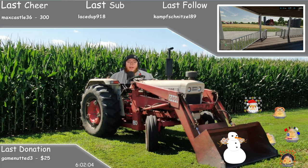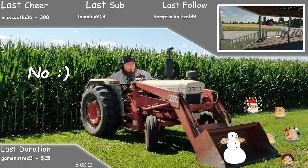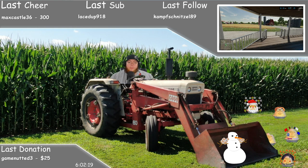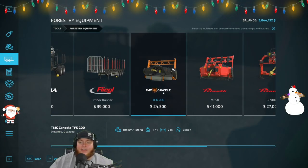What is up YouTube, it is your boy Jad here from Pool Plow playing some more Farming Simulator 22. We're back on Elm Creek and this is kind of a tutorial on how to get rid of Elm's Creek. Let's get to it — we're gonna jump into forestry and grab ourselves a couple of things.